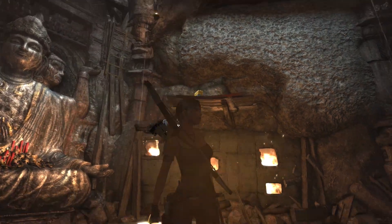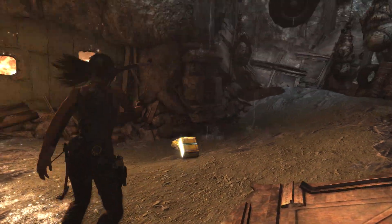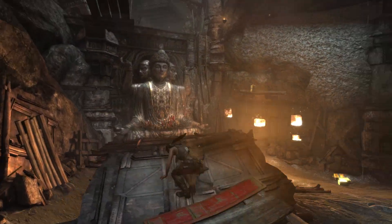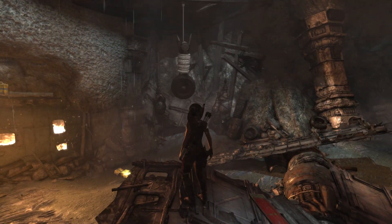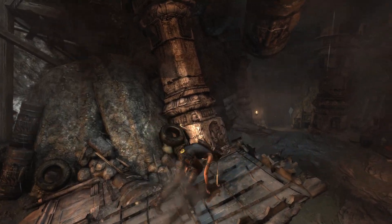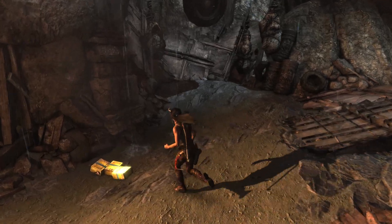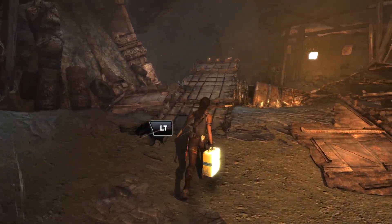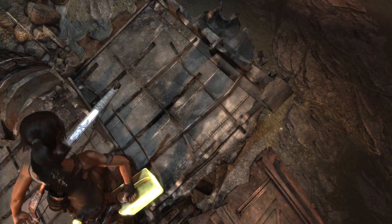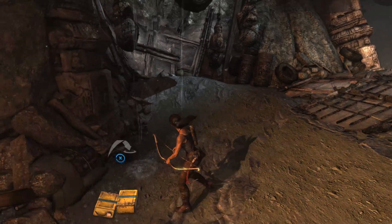We've got another one up there, but why? It's a climbable surface but I don't think I can reach that from ground level. Oh — we've got a little makeshift ramp going on right here. Are these things going to be heavy enough to support my weight as a counterweight, and will they stay in place? They will, because there's a little lip right there.